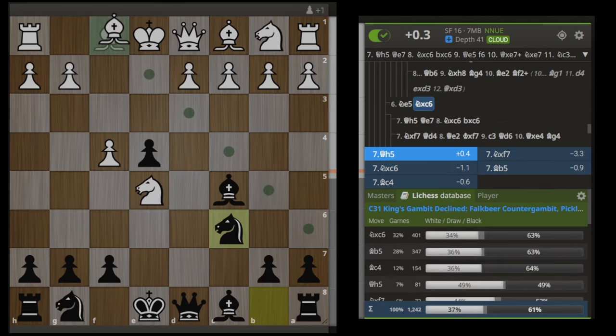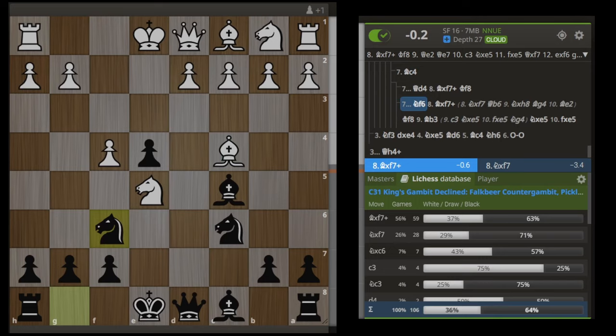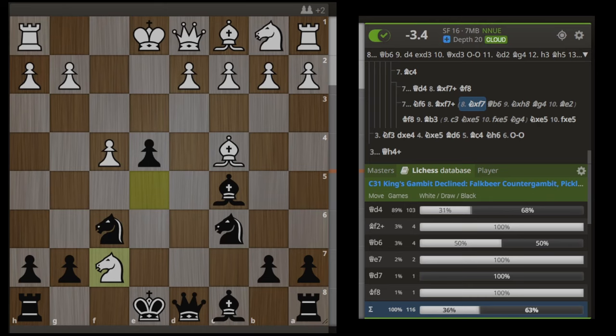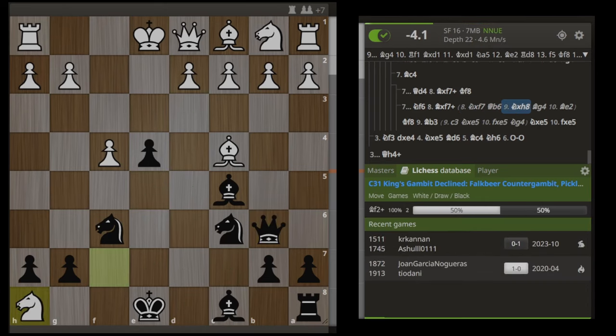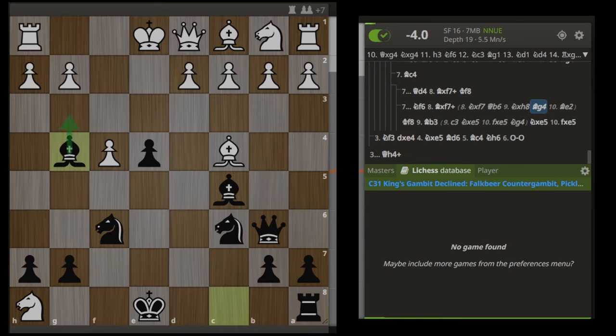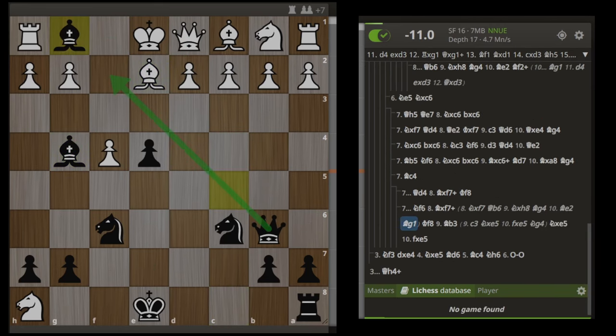Similarly, a lot of people are playing Bc4, threatening the f7 pawn. Once again, we don't care — we just play Nf6, and if they take it with either piece, they're virtually lost. If knight takes, we get that same absolutely nasty line from earlier: we play Qb6, most people are taking our rook, and then we play Bg4 check. There's only one block to avoid losing the queen, which is Be2, and then Bishop to g1, threatening mate on the next turn. It's over.